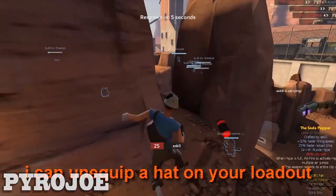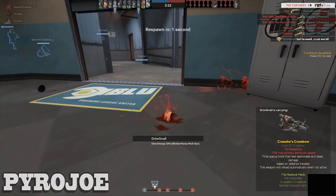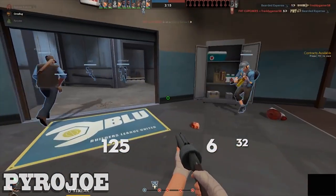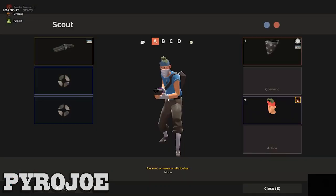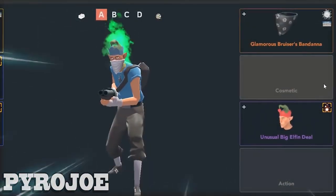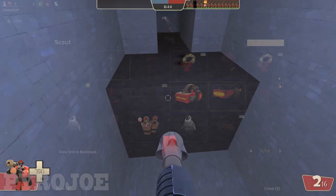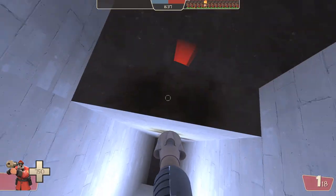I can unequip a hat on your loadout. On my loadout? Yeah, you're playing scout, yeah? Wait, what? Yeah, come to spawn. Okay, let me see if it works. Alright, check your loadout — go in your inventory. Wait, what? You took my Flapjack off? How did you do that? And it's relatively harmless, which is why Valve probably hasn't patched it by now.